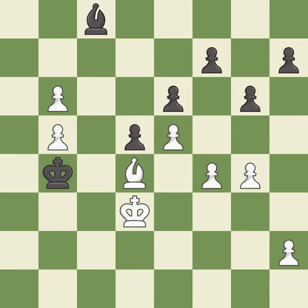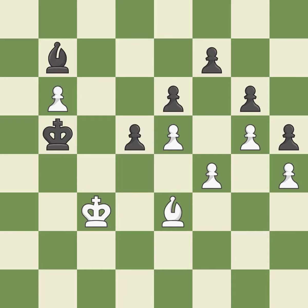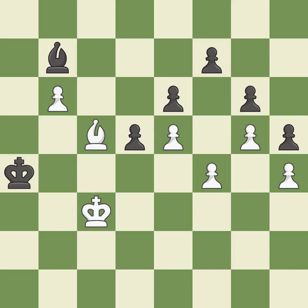This is the strongest option — it is best. Very precise — it is best. This move puts the pawn on a safer square — it is best. This moves the bishop to a better location, allowing it to control more squares — it is best. That was a free pawn — it is best. This is the strongest option — it is best. Very precise — it is best. This moves the bishop to a more active square, making it gain scope — it is best. This moves the bishop to a better location, allowing it to control more squares — it is best.